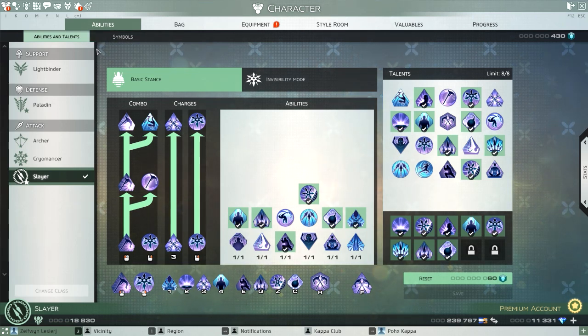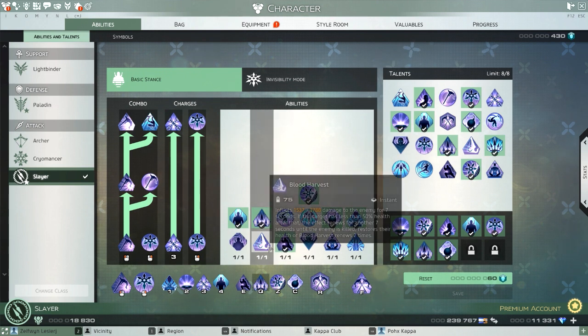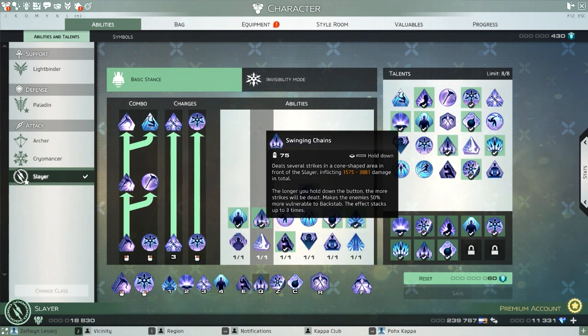This is going to be a Swinging Chains Slayer guide — just my skill setup from a PVE min-maxing standpoint. I actually think Swinging Chains is going to give you more DPS than what everyone else goes with, Blood Harvest. I think Blood Harvest is just a terrible skill for PVE. People are complaining about why Blood Harvest is going to get nerfed and kill Slayer — no, it's not, because Swinging Chains is better than Blood Harvest currently, with Blood Harvest still doing good damage in PVP.